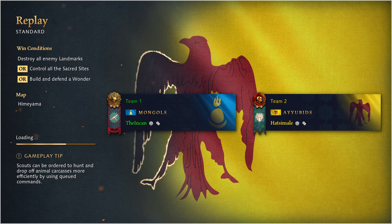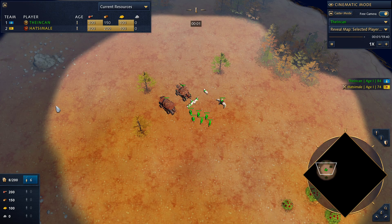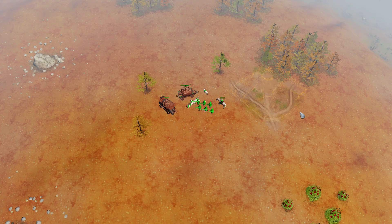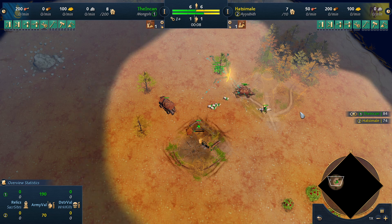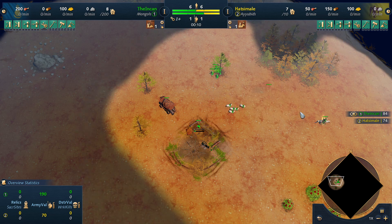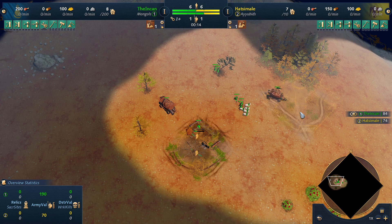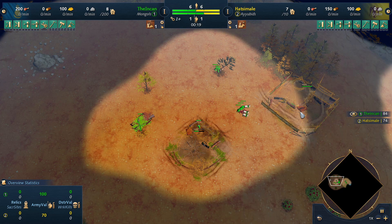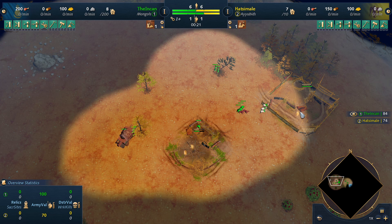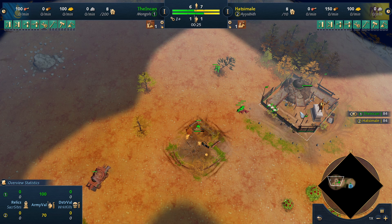Hey guys, this is a pre-recorded game. We are playing against Hatsomali. He's against Ayyubids and we are playing against Himayama. We'll play it from our point of view or with our vision. We decided to do a Dark Age Horseman Rush. Ayyubids being a predominantly fast castle civ.